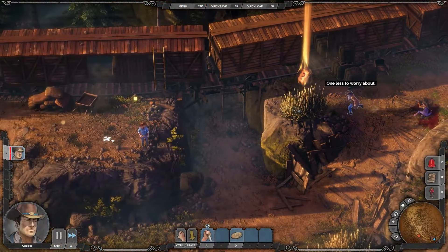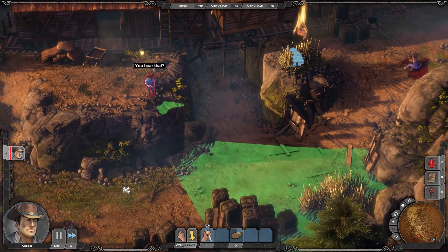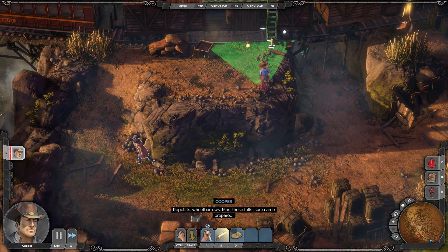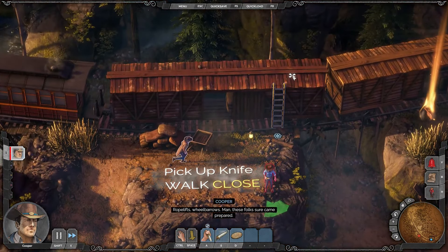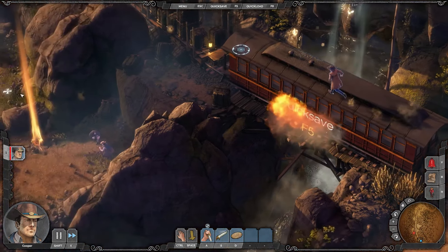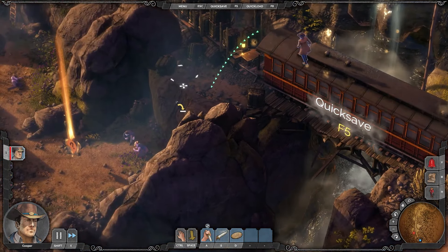Now we have Desperados 3, brought to us by the same studio that developed Shadow Gambit and Shadow Tactics. Desperados is said to be the best hardcore stealth game they have released. As the title suggests, we are now playing in a Wild West setting. It offers rewarding stealth gameplay, a huge amount of content, and well-written characters with special abilities. What makes Desperados 3 stand out is that everything is polished and just right — the smooth gameplay, challenging yet rewarding stealth, the campaign length, and the immersive story all contribute to making it one of the best real-time tactical stealth games out there.